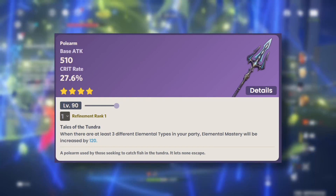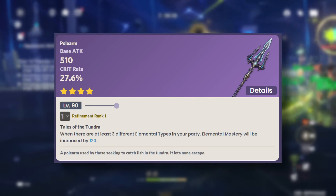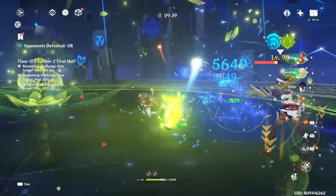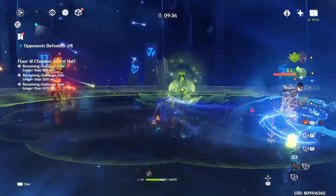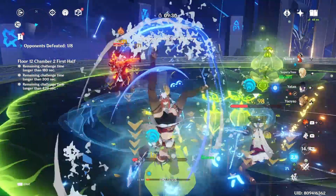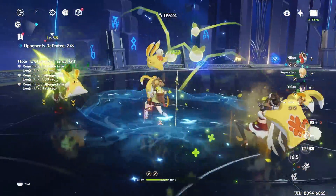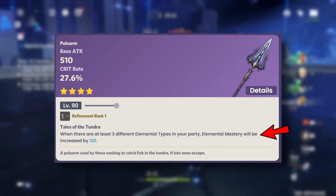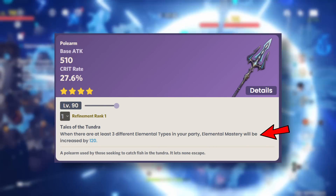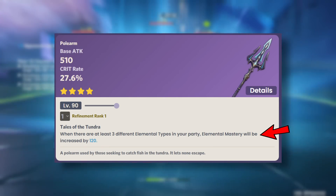Next we have the ballad polearm. R1 gives you a 27.6% crit rate with 120 EM, up to 240 EM at R5. However, you need three different elements within the team for it to be triggered. Most teams actually have three different elements — it's only pure melt or vaporize teams with only two elements where it won't trigger, and those are quite rare since you usually want an Anemo character for shred. The passive is actually very easy to trigger, making this polearm very powerful, especially at R5 — a very good addition for teams playing around EM.